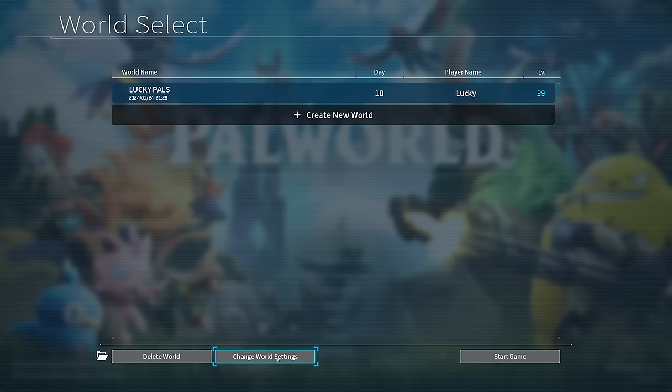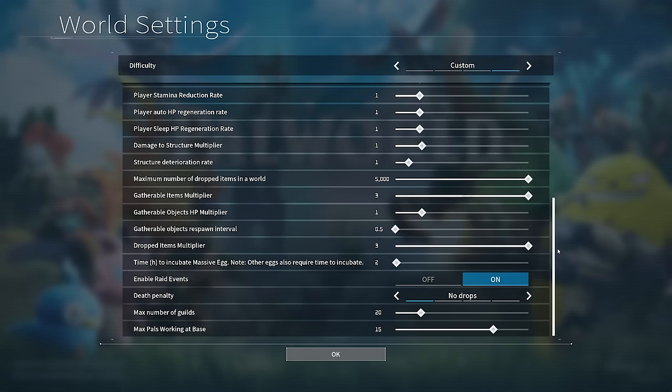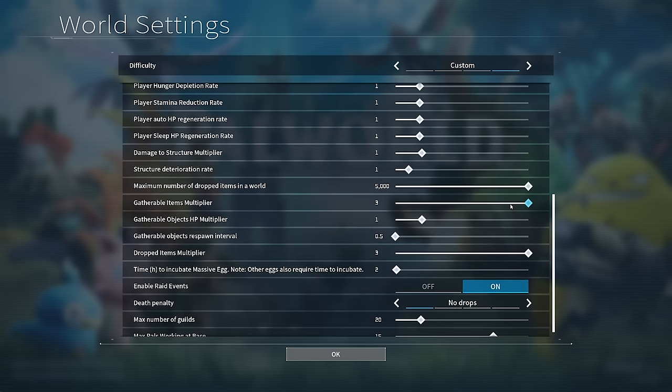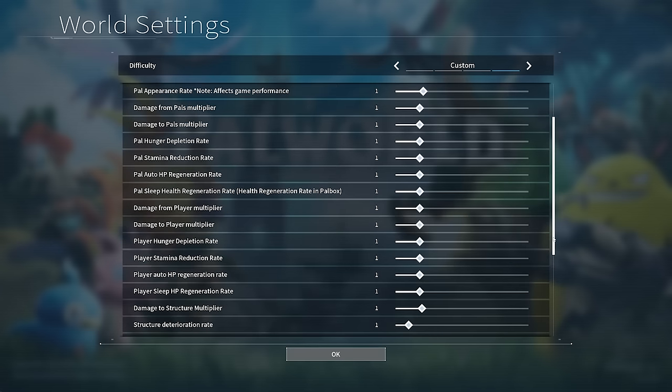Another way to deal with that same problem is to come into your world settings. Click your server or game and then choose 'change world settings' at the bottom. In here you can customize the game to your liking. It's a single player game for a lot of people, so there's no shame in turning off raids, shortening incubation periods, or getting more ore every time you hit an ore vein — things that add a lot of padding to playtime but aren't necessarily fun. Be careful not to make it too easy though, because you could ruin it for yourself.